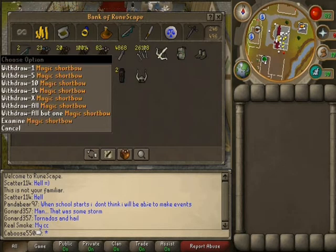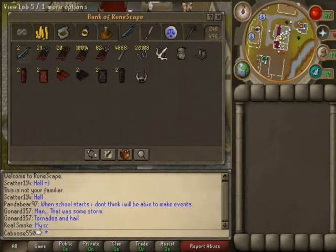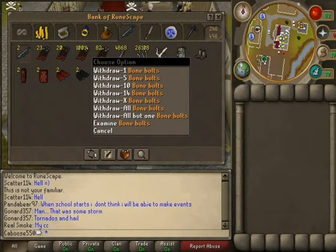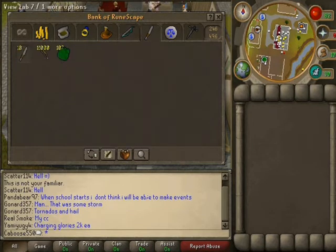Got my ranging tab here. Magic short bows, rune arrows, bronze arrows, 10k iron arrows, steel arrows, 5k knives, iron knives. And 26k bone bolts. And my ranging gear — black dragonhide, red dragonhide, archer helm.